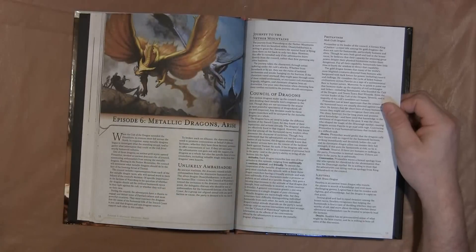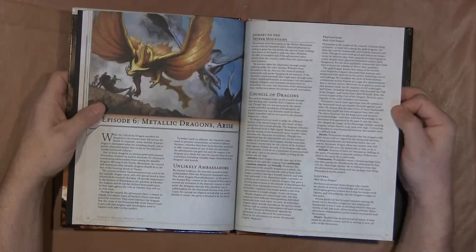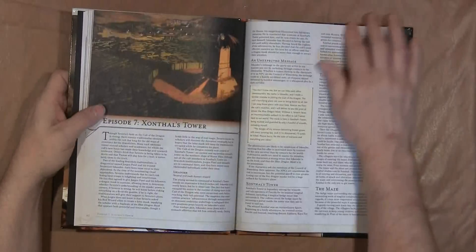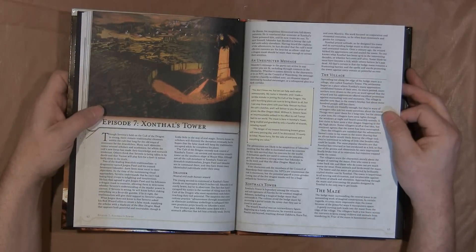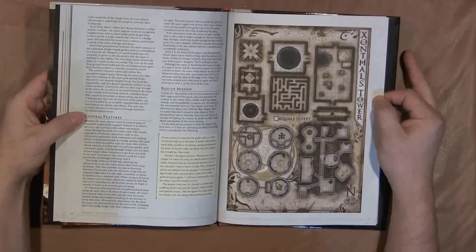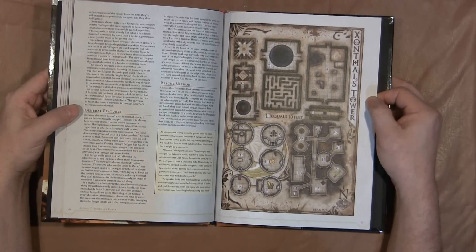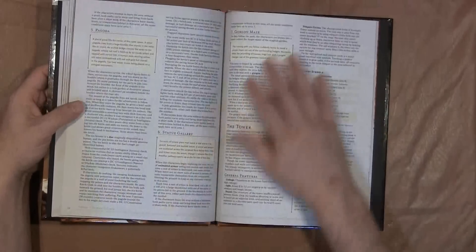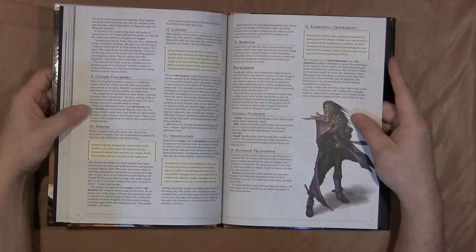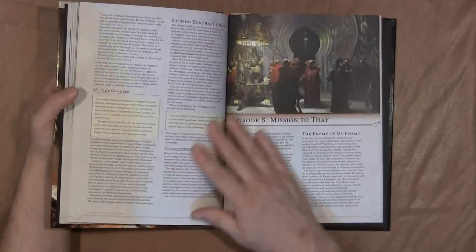There's another big role-playing session towards the end where the players actually meet with the good dragons and attempt to get them to help based on what they've done. Then there's the episode of the tower, and it has some very interesting map work to it. Kobold Press did a great job with this, as did all the writers and authors. I'm not going to tell you too much about the story itself — I have read most of this book.